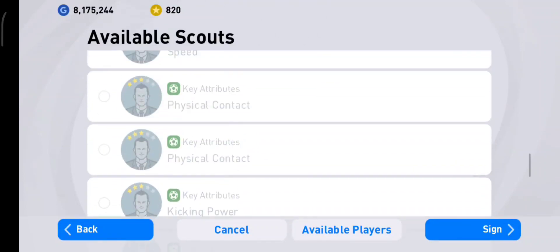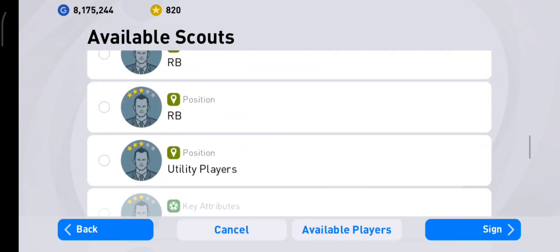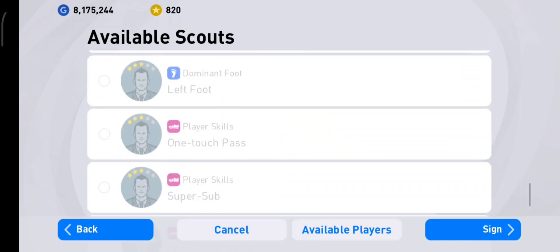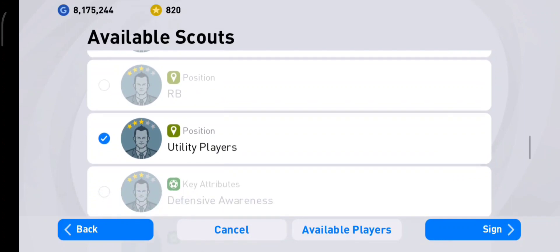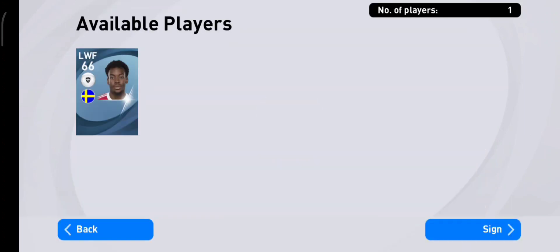Utility player scout — there it is. Now let's check the availability of players using Utility, Speed, and Manchester United. There we go — 100% chance of signing Elanga.